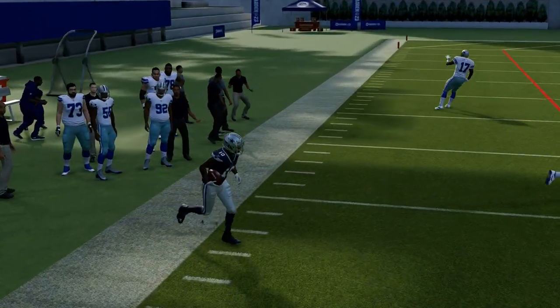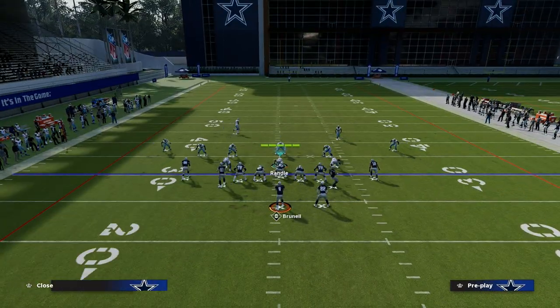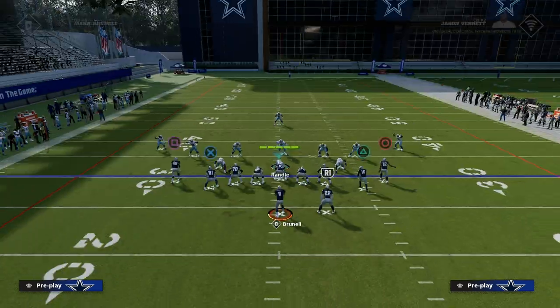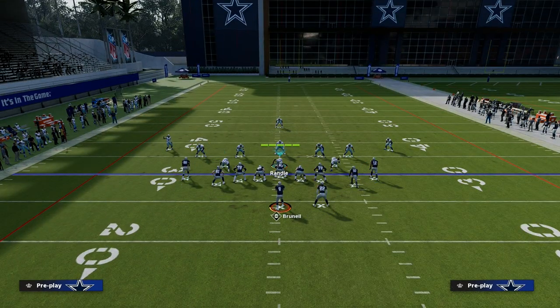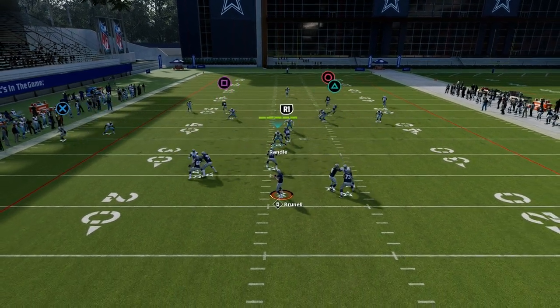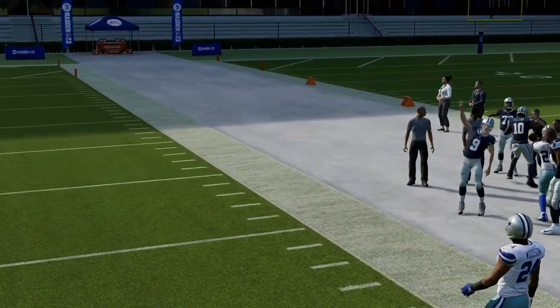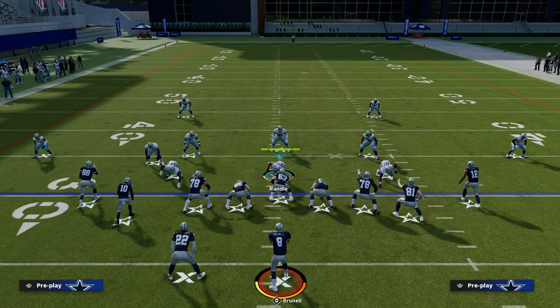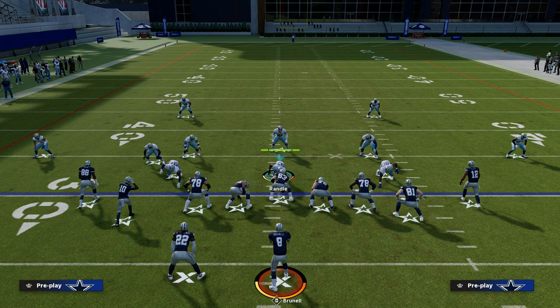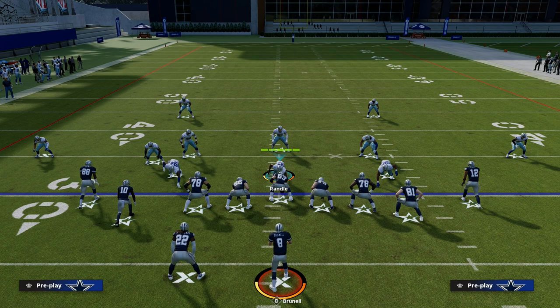If I flip my formation and try to do that to the wide side of the field, you're going to notice a significant difference. If I try to flood over here, that outside third is going to play the corner, as you see right there. So what this tells me is Cover 3 outside thirds to the wide side of the field are really, really good. However, they're terrible to the short side of the field.